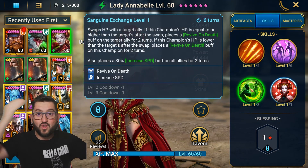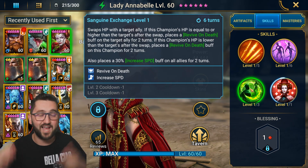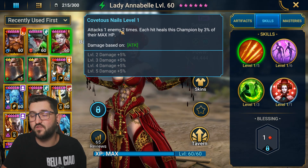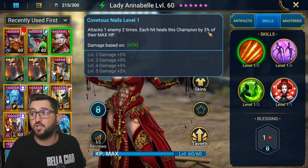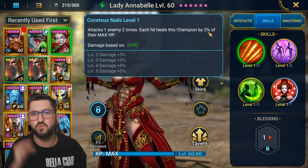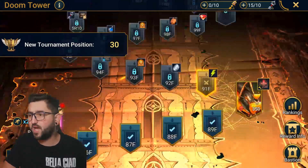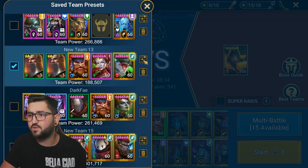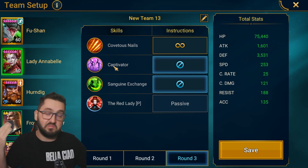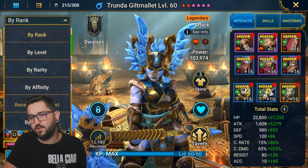On the A1 — and I don't even have any books on her, just masteries and level 60 — she hits one enemy twice and each hit heals her by 3% of her max HP. That's basically like having two Immortal sets built into her A1. On the presets, all I did was lock out her A2 and A3 so she only does the A1 on the boss.